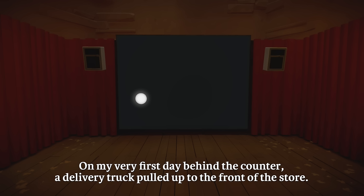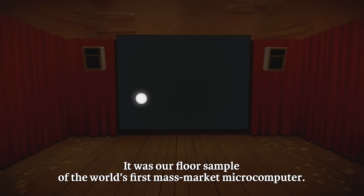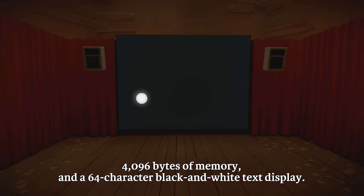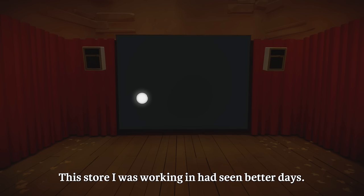On my very first day behind the counter, a delivery truck pulled up to the front of the store. They carried in a big carton upon which was printed the legend TRS-80. It was our floor sample of the world's first mass-market microcomputer. The TRS-80 Model 1 had a Z-80 processor clocked at 1.7 MHz, 4,096 bytes of memory, and a 64-character black-and-white text display. The only storage was a cassette recorder. All this could be yours for the low, low price of $599.